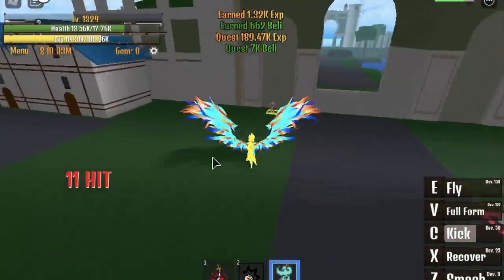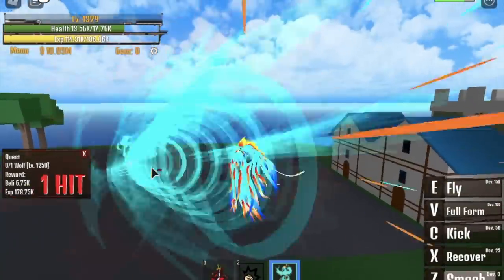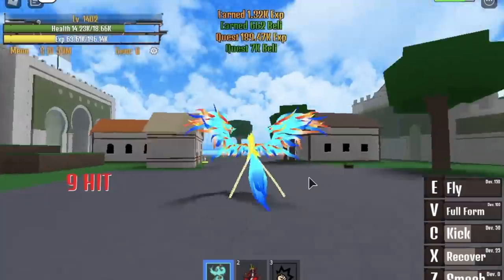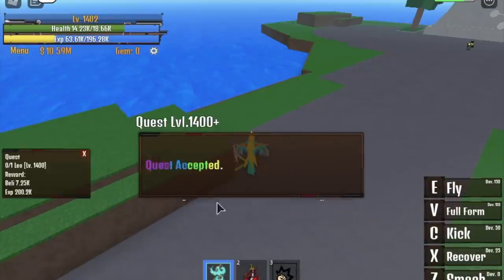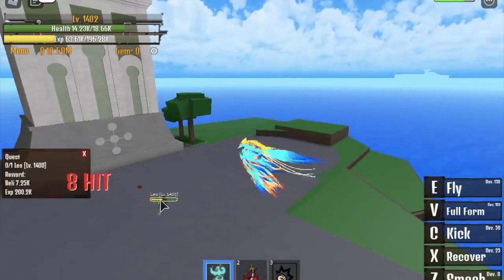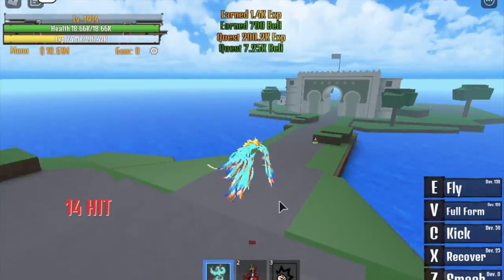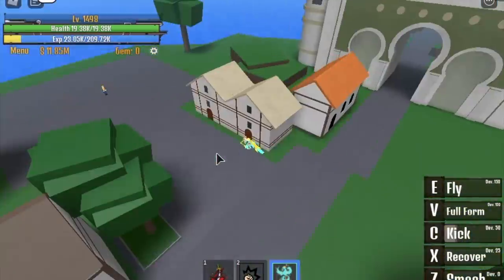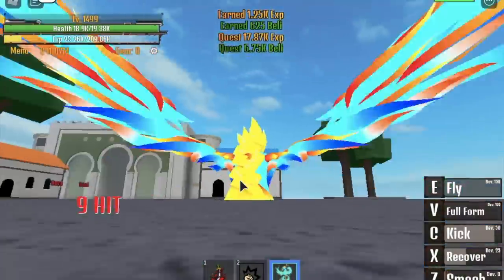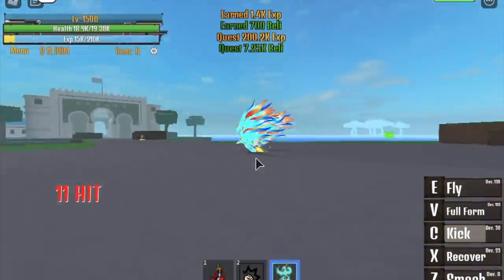When you reach around level 1400, time to defeat the CP9 leader — Rob Lucci. One of the best fights: Luffy versus Rob Lucci! When I started I waited for it to spawn since I was tired of the Wolf and Giraffe quest, but if you want to be faster: defeat Lucci, go to the Giraffe, defeat it, go to the Wolf, defeat it, and go back to the Leopard. That's it!